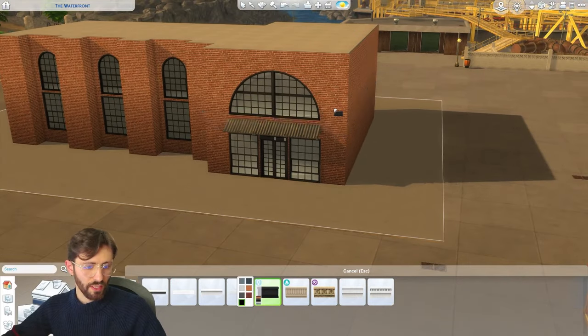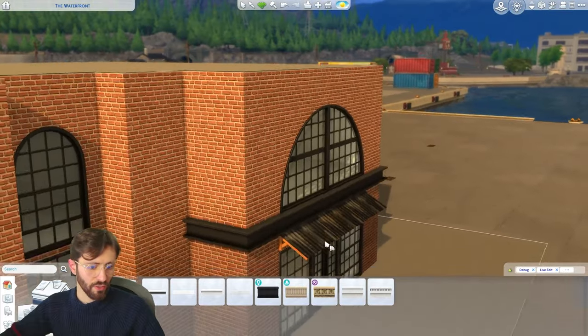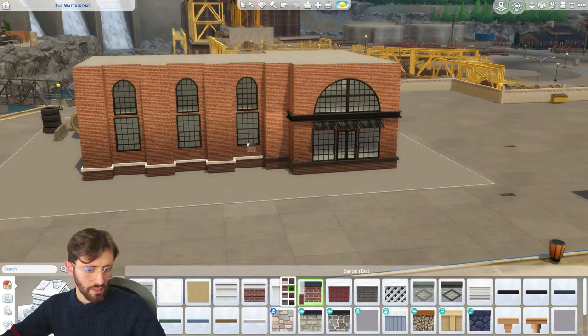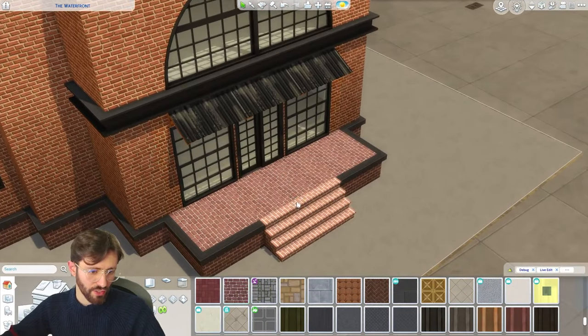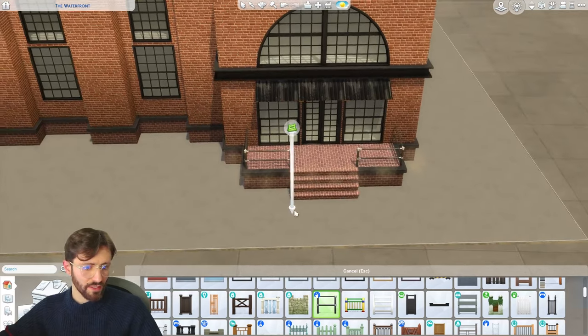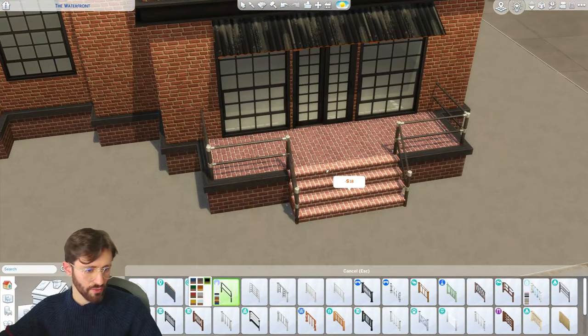We can also add some trims. I think I like this rust color with the orange underneath, and we can try raising this up a little bit. Let's select the foundation with the black trim. I think we need some sort of porch area — let's do this one. And we can use these for the fencing at the front. I think we have a matching railing — yes, we do. It's taking a little bit of shape.